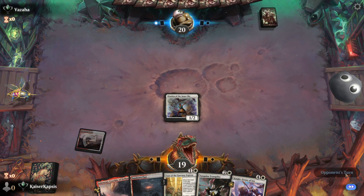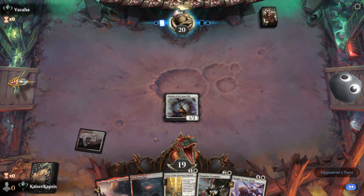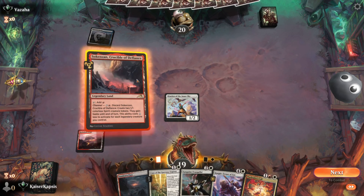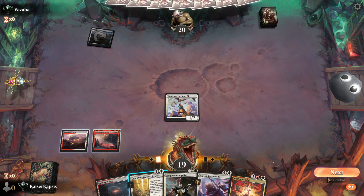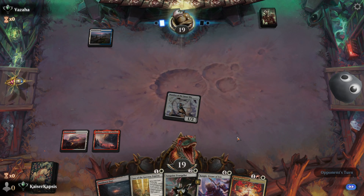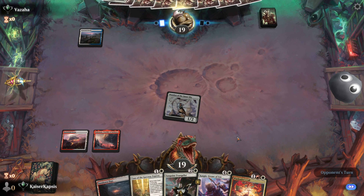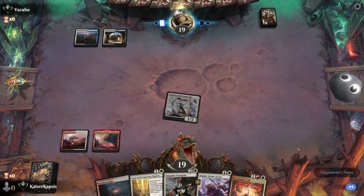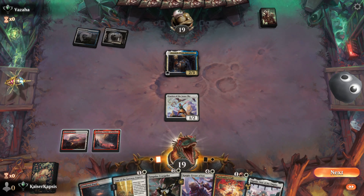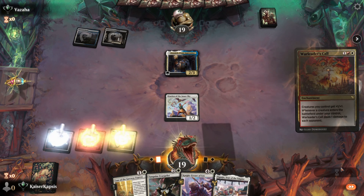Opening hand — that's okay. Already played a Warden of the Inner Sky. Let's see what our opponent is playing. Blue-white control. I really hate this deck. It goes against my deck. I like to build a big army and swing for victory, and blue-white control really limits my army.